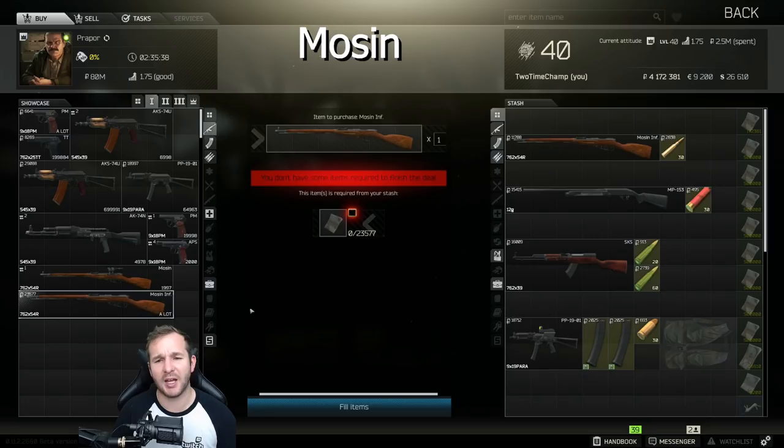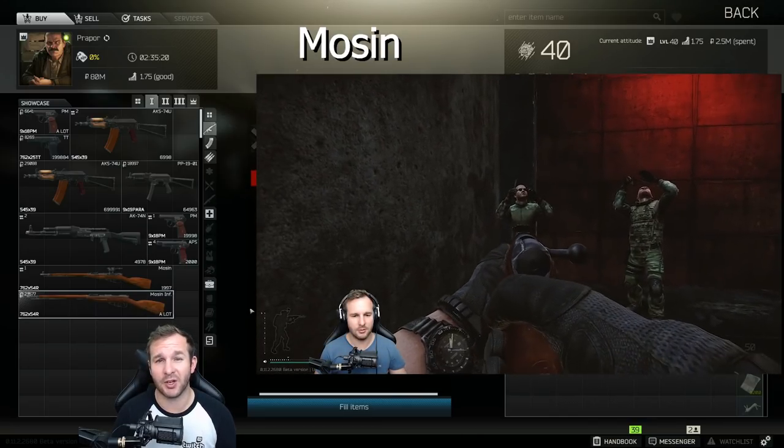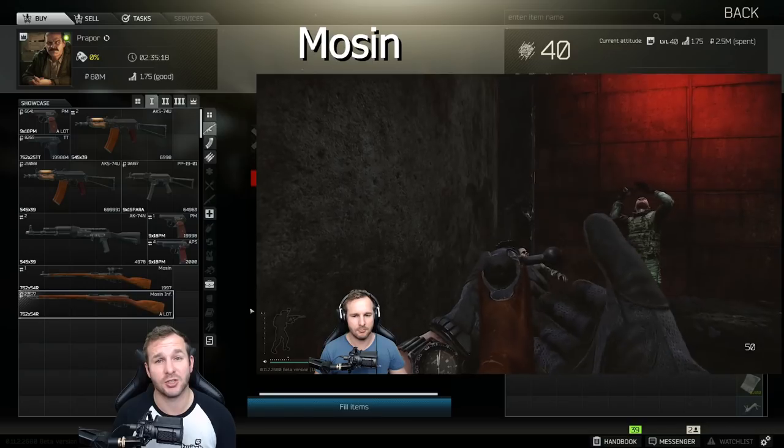The first one we have is the Mosin. This one is available from Level 1 Propore - it's available straight off the get-go. You don't need to do anything special for it. The Infantry Mosin, however, you can't put a PU side on it and you won't be able to do that until Level 2 Propore. Since it's been implemented, this gun has been a real game changer on budget loadouts.